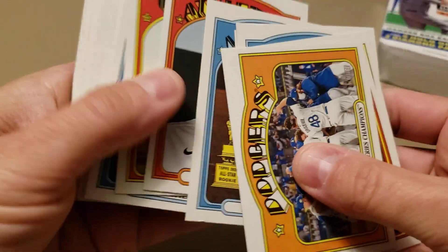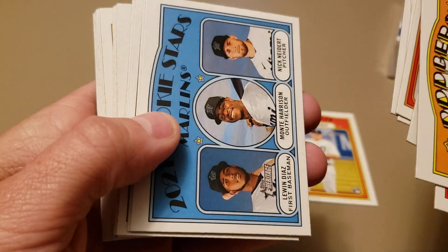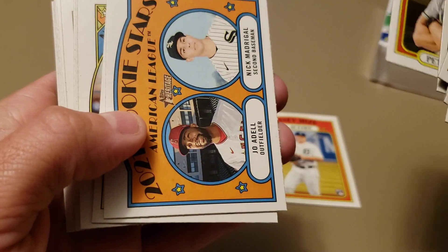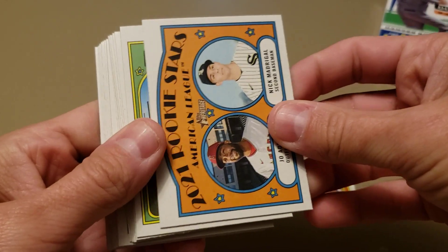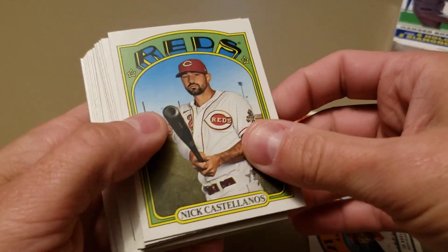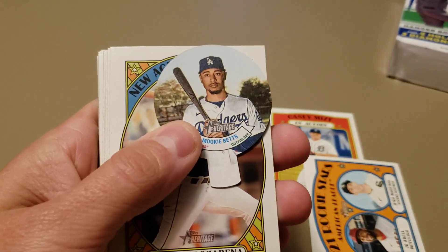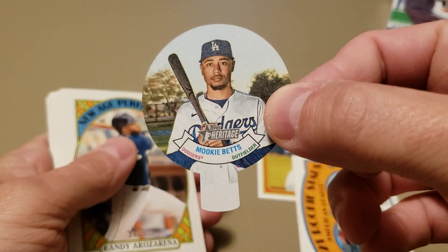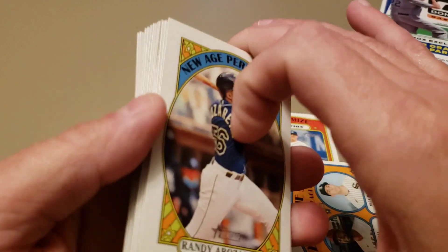There's a Casey Mize rookie, a Kyle Lewis Gold Cup — it's a nice looking card. Tommy Edman, Marlins card, and a good rookie combo of Joe Adell and Nick Madrigal. Nick Castellanos, and a candy lid of Mookie Betts. I'll just try to sell those — I don't usually even keep those.